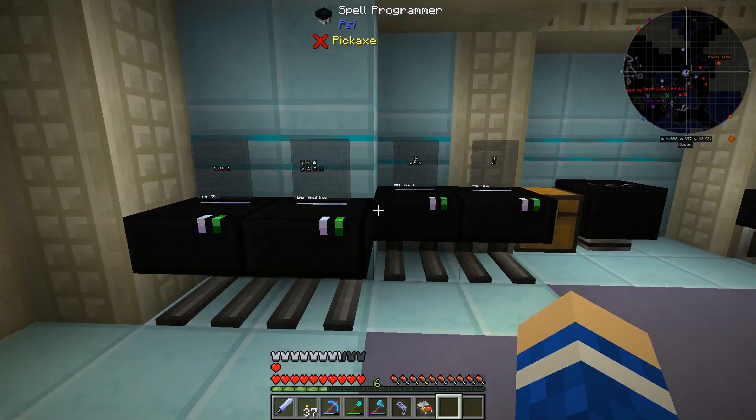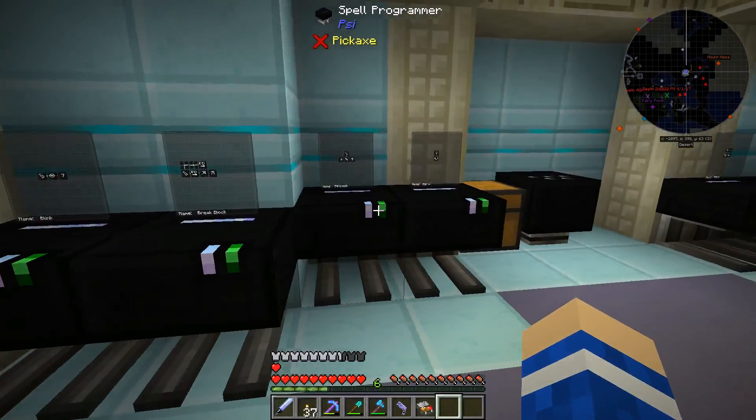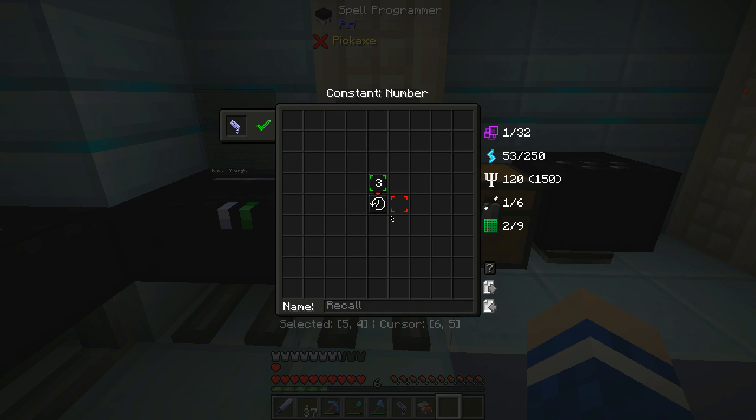There are two spells that you can do that reminded me a lot of what Tracer can do in Overwatch. The first is Recall, which you need to get to the max level in Psy to do, and I will leave a link to how you can do that really quickly in the description.